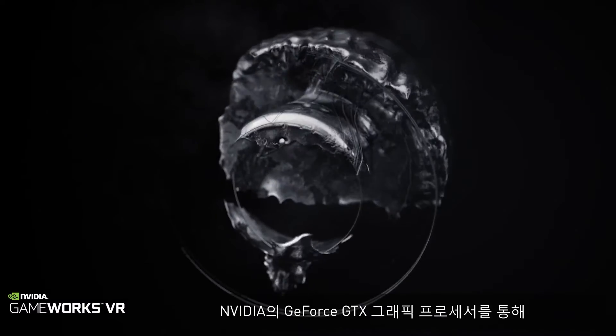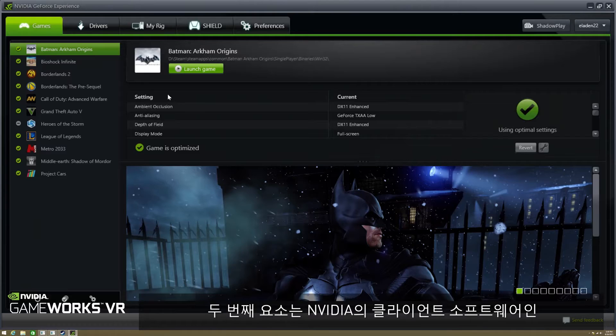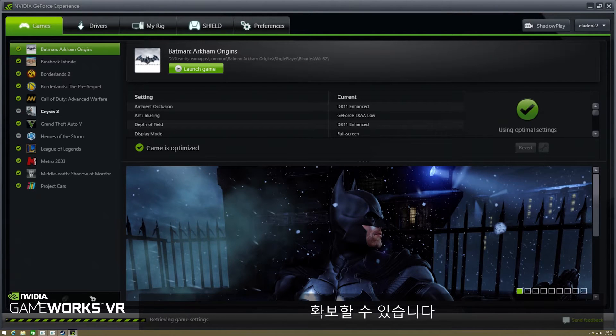The first part of that is building the world's fastest and best GPUs with our GeForce GTX graphics processors. The second component is our client software GeForce Experience, which helps gamers get the latest drivers and the right optimal settings for their VR games and applications.